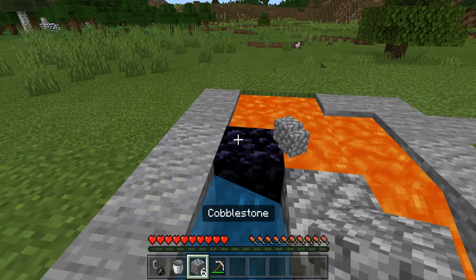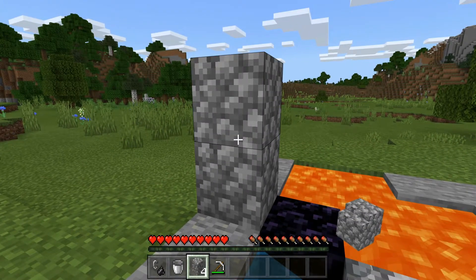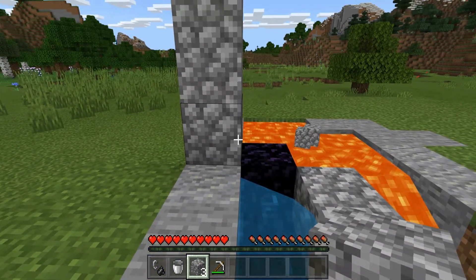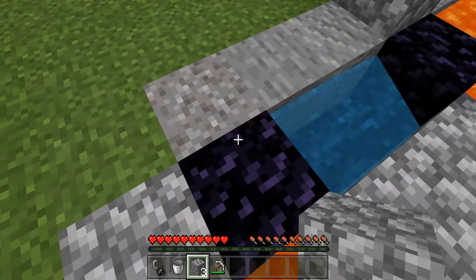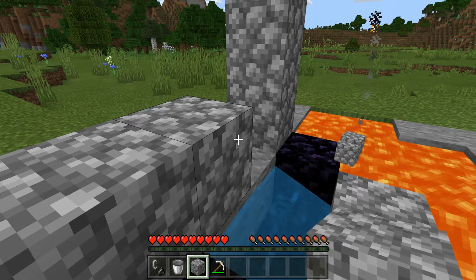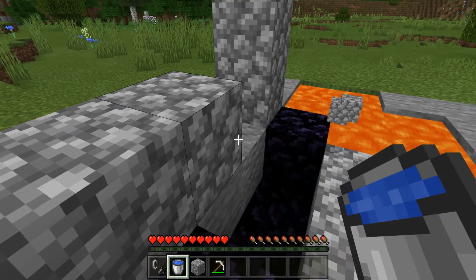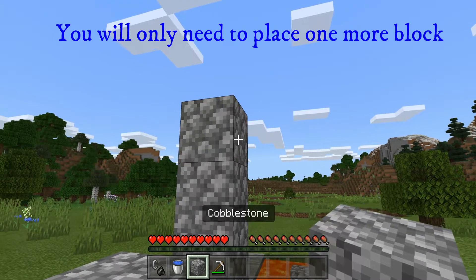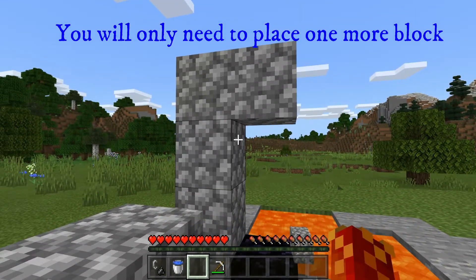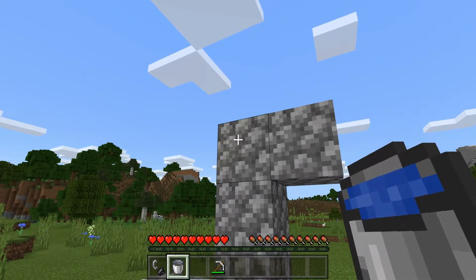Do this again on the other side. Then get out your block and place it behind the far obsidian, do this again, and then one more time. Then place another block behind the other obsidian, and another one to the right of that. Then take your water bucket and place two more blocks of cobblestone out to the right from the taller pillar, or one block. Then take your water bucket and place it on the top left block, just like this.